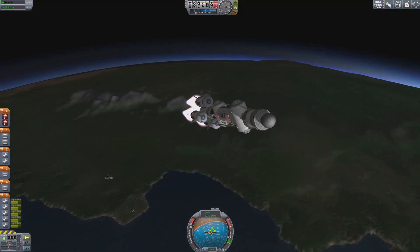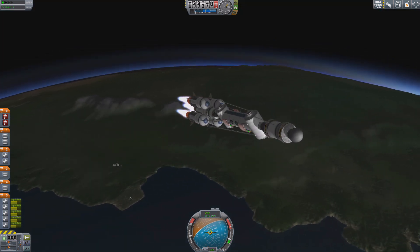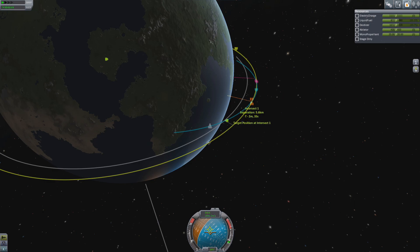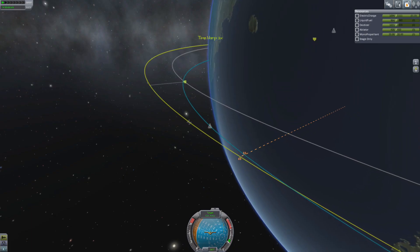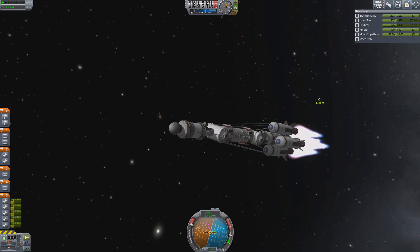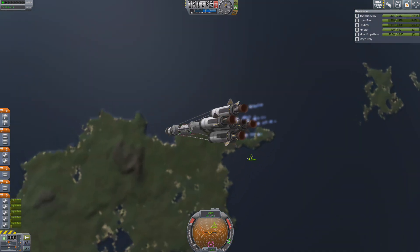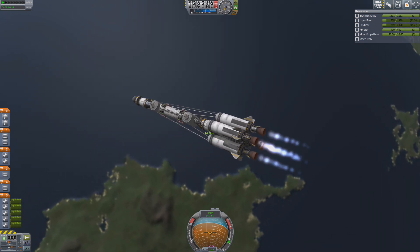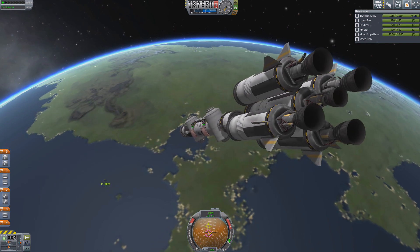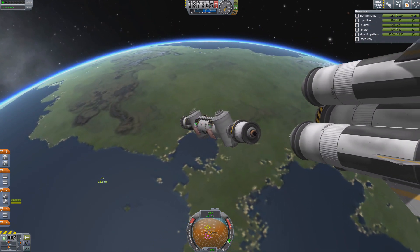Since my launcher is kind of overpowered it aims already outside of the atmosphere — and wow, that's actually a pretty lucky aim. All I have to do now is wait for my apoapsis and burn. This was much more simple than expected. Some correction burns to put the retrograde vectors on the nav ball on top of each other, and I arrive at Refueling Station 1 on schedule shortly after second stage separation.